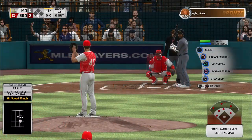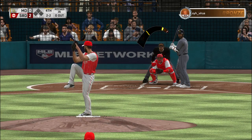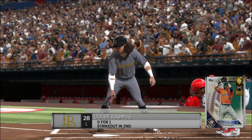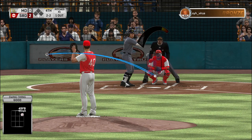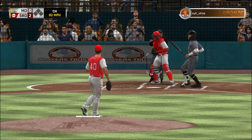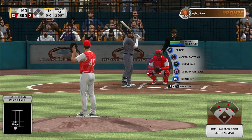Edwin Encarnacion now — 0 for 1 thus far. Below the zone — that was a really nice pitch, it can be a really tough one to lay off of as a hitter. A foul tip is held onto behind the plate — nice job by Ruiz to preserve the strikeout. Here comes the 2-2 pitch — and they pull the string on a good changeup as he swings and misses — he's set down on strikes for the second time tonight.